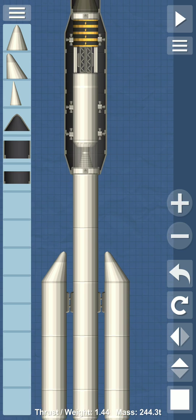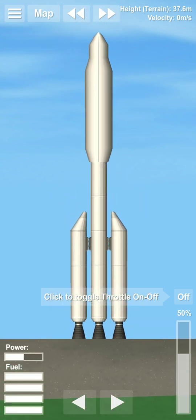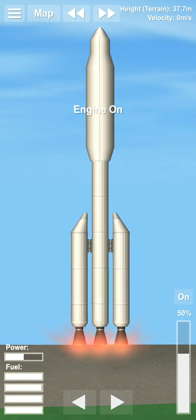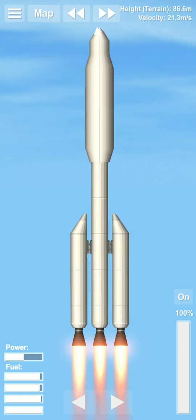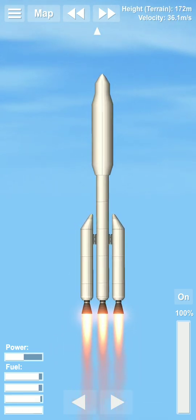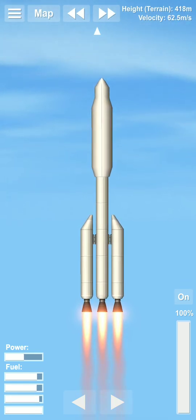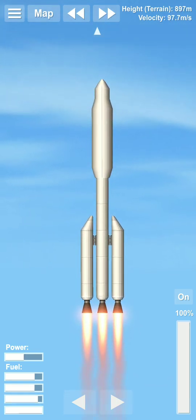Now we are going to test this rocket — going to space and landing back on earth. Let's see how it works. This is our rocket, guys. Turn on the engine — all engines are running powerfully. Now we are going to full throttle and heading into space! After 2000 meters we change the angle to 15 degrees.